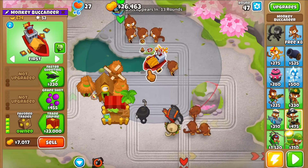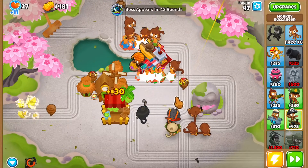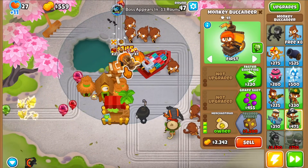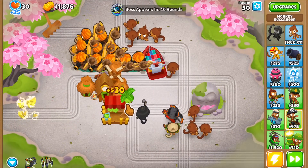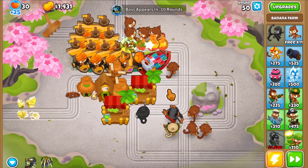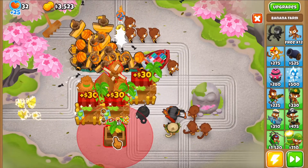Let's sell this one and buy the Trade Empire and Grape Shot. I'm going to get the Hot Shot as well and buy one Merchant Man. The Grape Shot is going to get extra damage thanks to the Trade Empire. These guys should be able to defend now — much better than last time. I'll keep buying Merchant Men. We're doing well, not doing too bad. I was able to fit 10 mini Merchant Men in here and I'll stop at 10.